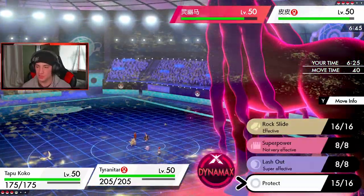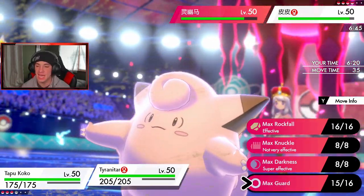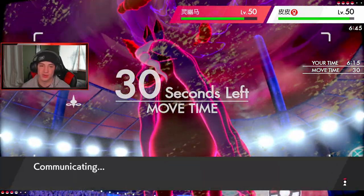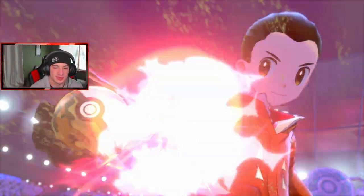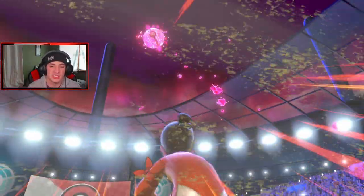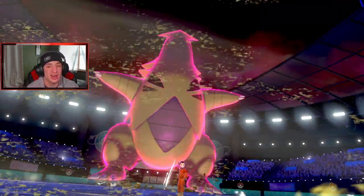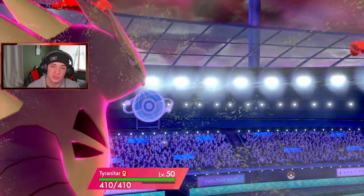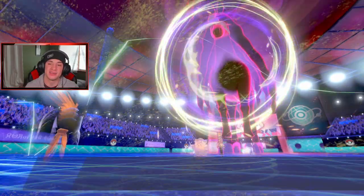Electro Web slowing both down. I want to go for Max Darkness but I can't right now. Clefairy with Follow Me is being annoying — that's a fact, it's going to come out. He protected turn one. I should've dropped the rock on the Spectrier side. Max Darkness would be great but if he Follow Me's again I have to stick with Rock. I'll Electro Web and slow these people down, getting them below T-Tar's speed.